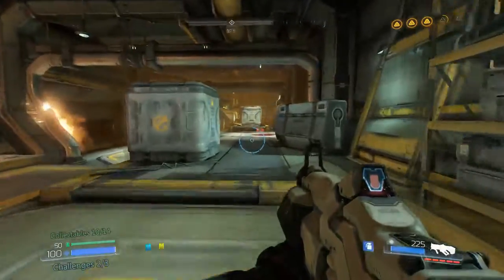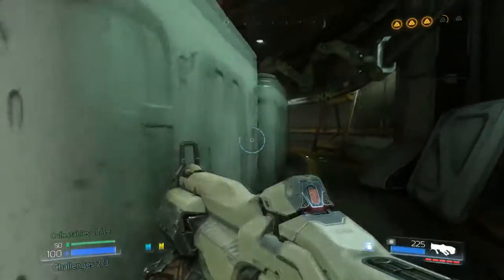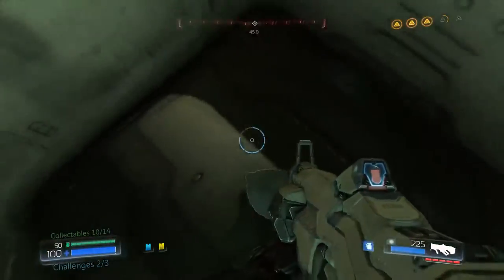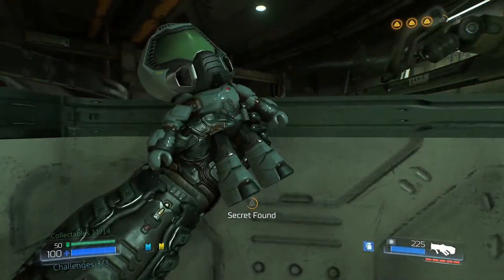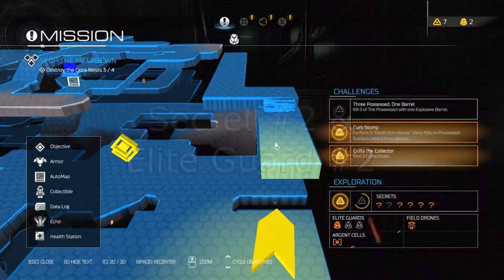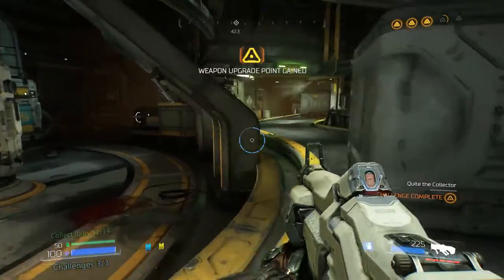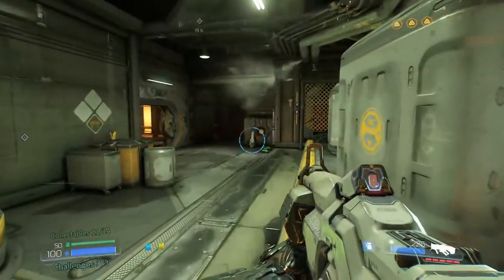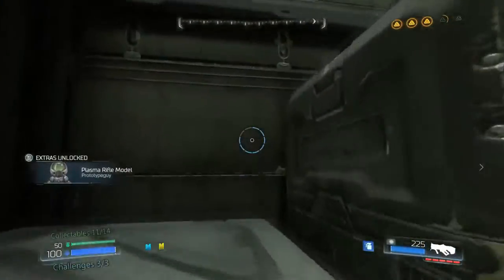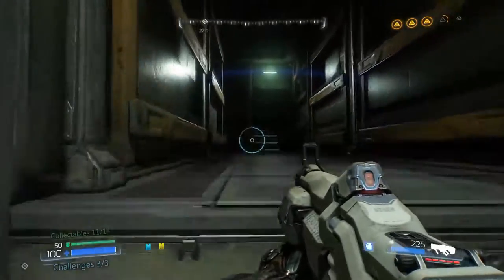After retrieving the codex entry, proceed to the next area where you'll be forced to fight some demons. In here you'll find the next Doom Guy hidden in a crate with the lid off. After retrieving the Doom Guy, continue all the way down this hall and you'll find an extra chainsaw sitting next to some boxes. Instead of proceeding through the door on your left, go ahead and platform up these boxes to find a secret area that'll take you to another Elite Guard with another Praetor Token.